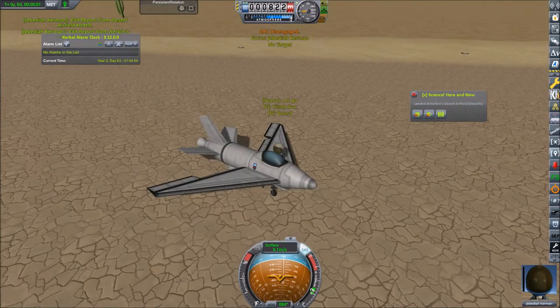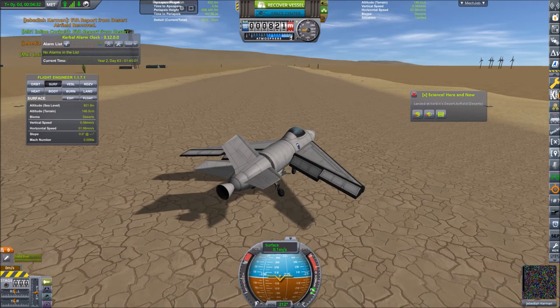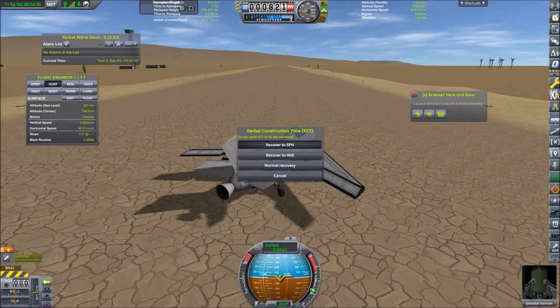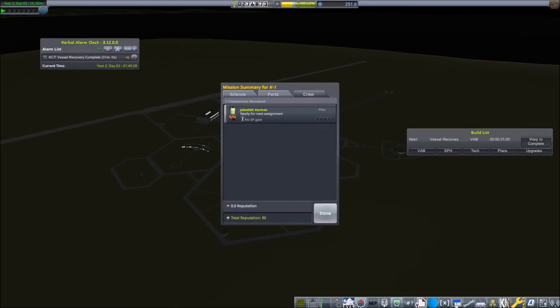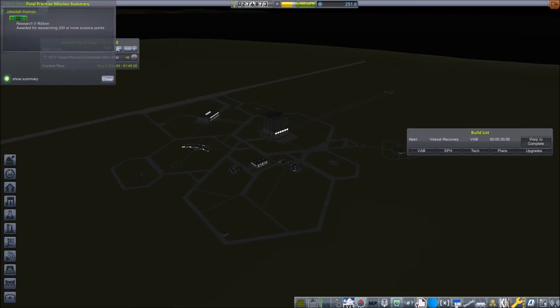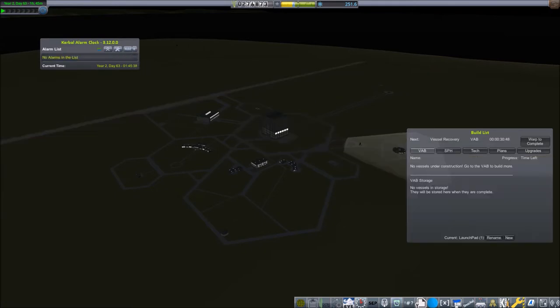We will also collect an EVA report. The recovery takes 31 minutes — I think the time a vessel needs to recover depends on the distance from the Kerbal Space Center. Jebediah Kerman earns the Research 5 ribbon, having already researched 250 signs. Remove the alarm and warp to complete.